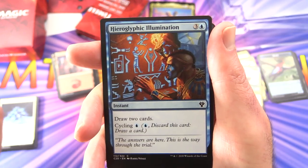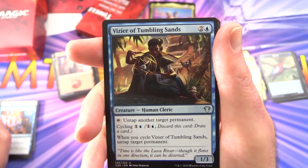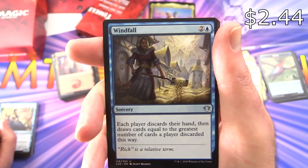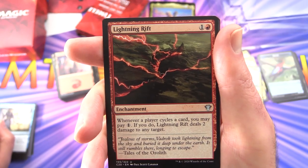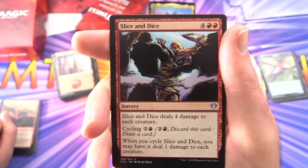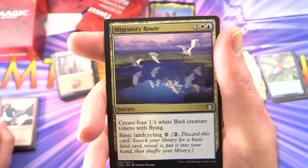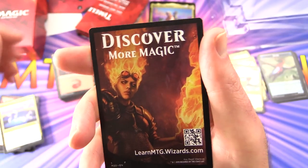Hieroglyphic Illumination — instant for 4, draw two cards; cycle for blue. Vizier of Tumbling Sands — creature human cleric, 1/3 for 3. Tap: untap another target permanent. Cycle for 1 and a blue; when you cycle Vizier of Tumbling Sands, untap target permanent. Windfall — sorcery for 3. Each player discards their hand and draws cards equal to the greatest number of cards a player discarded this way. Lightning Rift — enchantment for 2. Whenever a player cycles a card, you may pay 1 — if you do, Lightning Rift deals 2 damage to any target. Slice and Dice — sorcery for 6, deals 4 damage to each creature. Cycle for 2 and a red; when you cycle Slice and Dice, you may have it deal 1 damage to each creature. Migratory Route — sorcery for 5. Create four 1/1 white bird creature tokens with flying. It has basic land cycling for 2. And that is it.